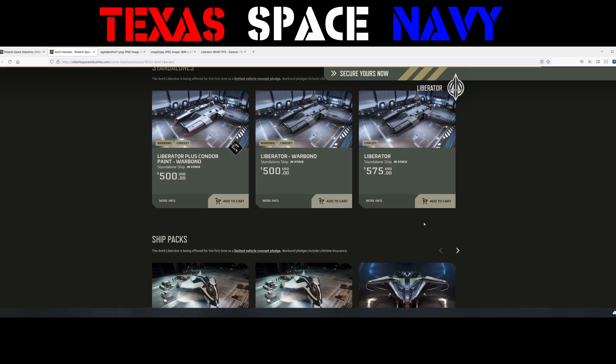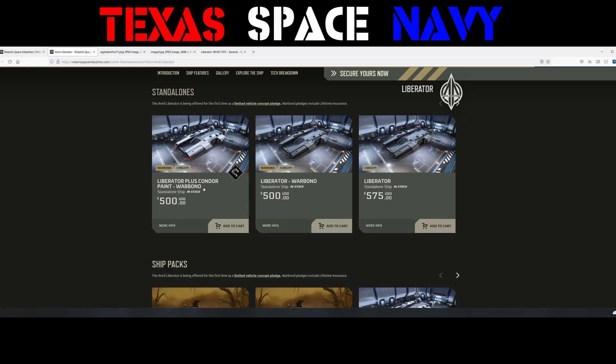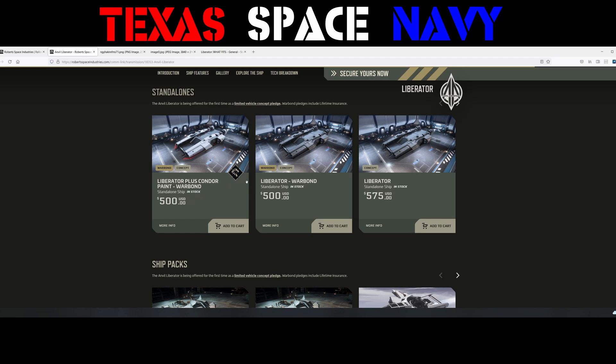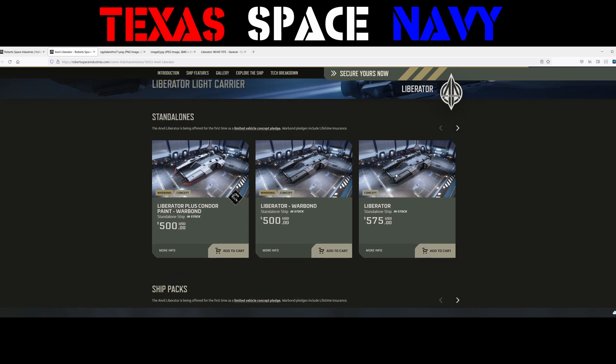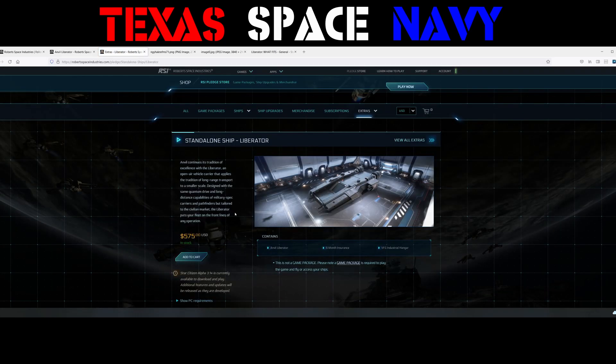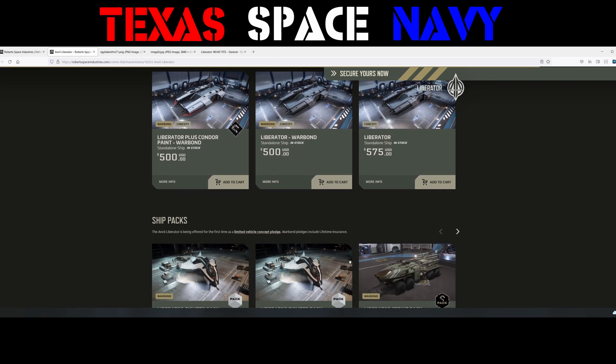What everybody wants to know: price. How much does this thing cost? If you're buying it Warbond — all cash — it's $500. If you're concierge, you can get the Condor paint job thrown in for free. If you're not concierge, you just get the ship with the regular gray paint job, which honestly looks better to me — I'm not a big fan of the Condor paint. If you're upgrading or using store credits, it's going to cost $575. You probably won't get lifetime insurance either — just six-month insurance. The only way to get lifetime insurance is to go Warbond or upgrade from an LTI token.